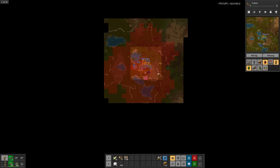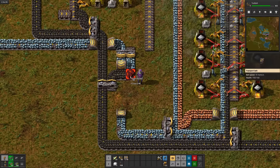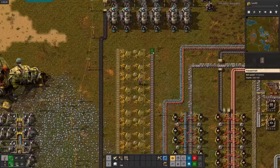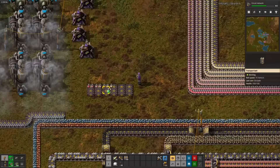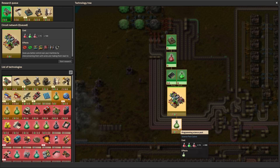We'll queue tool belt, landfill, circuit network, steel axe, automation 2, advanced material processing, and electric energy distribution 1. Quite the mouthful. Since I can't see the bottom edge of the pollution, there might be biters down there. But a super easy way to check is to use the pollution tab in the production menu — no nests means no angry biters. Now would probably be a good time to set up steel production. Thankfully, two furnaces is all we need, 14 times. There's tool belt, next is landfill. It looks like the new sciences form a gradient between the original sciences, which is neat. I'll make sure to put them in chromatic order.